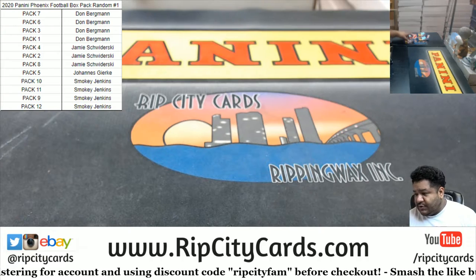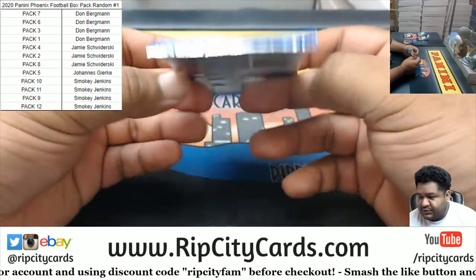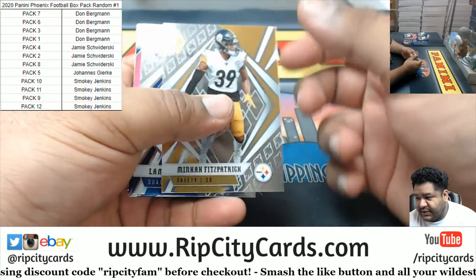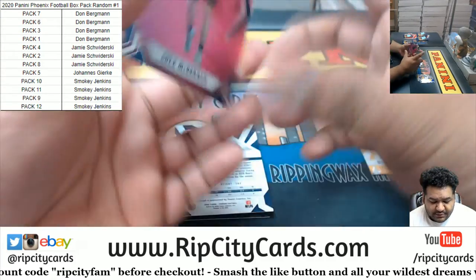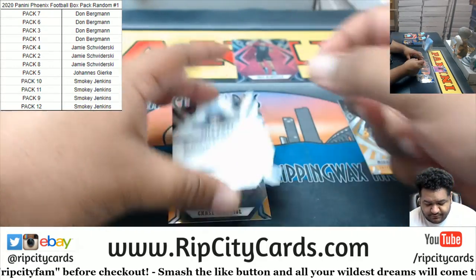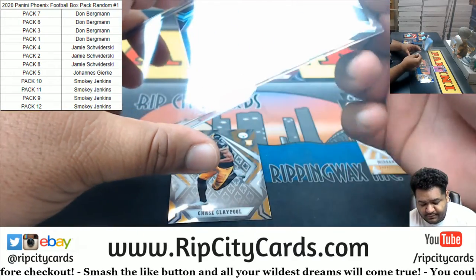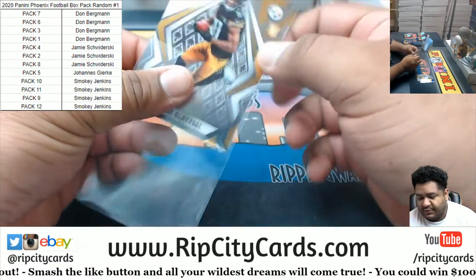Let's start with Smoky — everyone gets to keep their pack. Let's see who gets what here, good luck everybody. Yeah, might have to play the lottery tonight Smoky, let's see what you get. Cole McDonald, rookie 199, Titans. Well, there's an auto — Coca Met rookie Bears on the graph. And a Chase Claypool rookie for the Steelers.